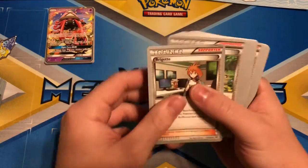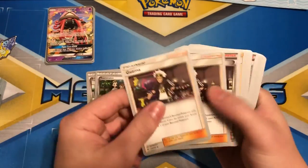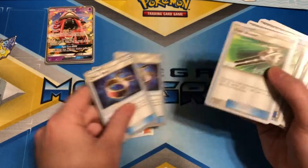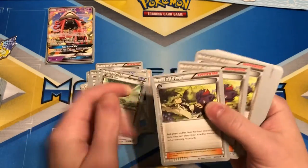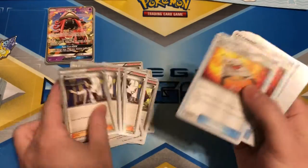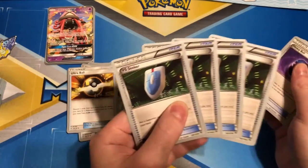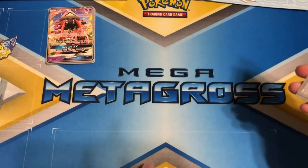Next up for trainers: one Brigette, four Teammates, two Guzma, one Hex Maniac, two Acerola, two Choice Band, one Field Blower, four Float Stone, three-to-four Sycamore, two Rescue Stretcher, four Ultra Ball, four VS Seeker, and one Heavy Ball. That rounds out the trainers.